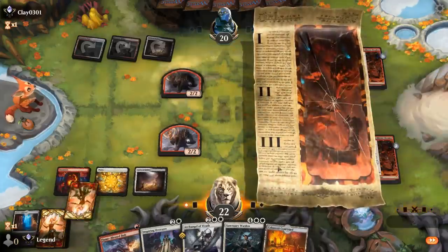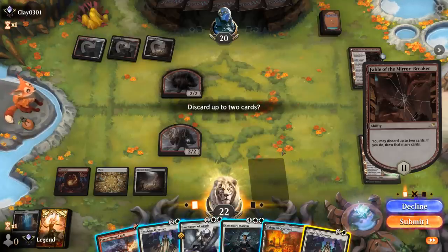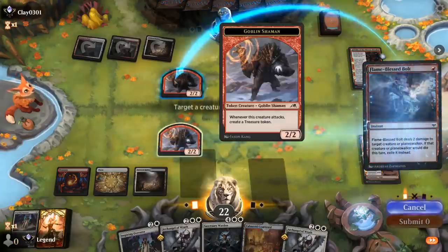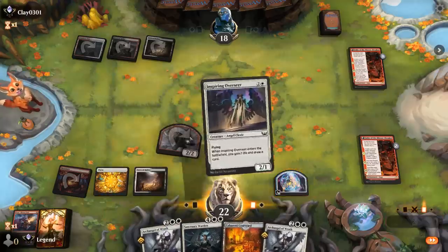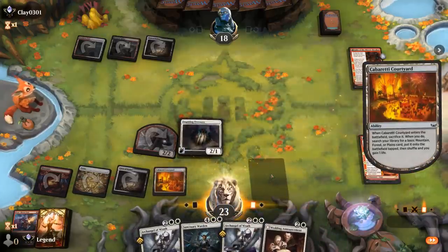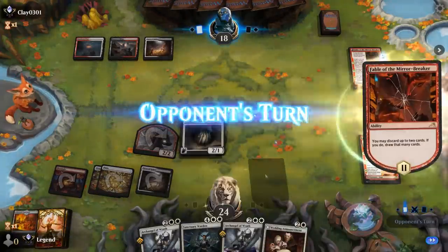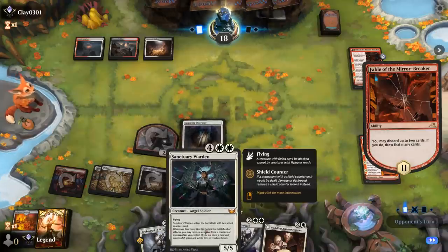With Flame-Blessed Bolt available next turn alongside Overseer, we could have a pretty efficient turn — and our opponent gets their own Fable. We discard one Overseer and then bolt their token, play our own Overseer, plus tap a land. We still have Archangel to deal with the Reflection later. We fetch another Courtyard and play Wedding Announcement — it could draw a card right away — and our Reflection is great with Overseer and Sanctuary Warden as well.